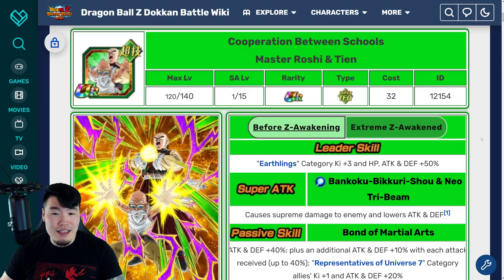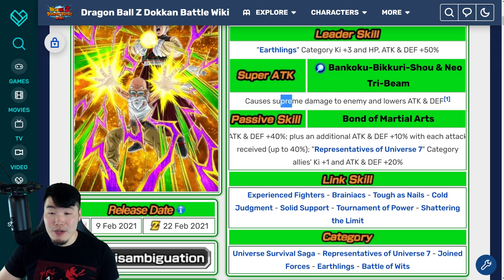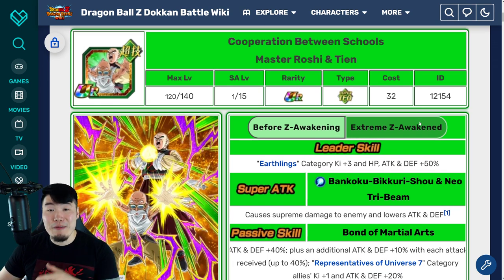Let's quickly go over their TUR details before the Extreme Z Awakening. Starting with the Tien and Roshi: Leader skill is Earthlings category Ki+3, HP, Attack and Defense plus 50%. Super attack causes supreme damage and lowers Attack and Defense. Passive is Attack and Defense plus 40%, plus an additional Attack and Defense plus 10% with each attack received up to 40%, and Universe 7 category allies Ki+1, Attack and Defense plus 20%. Once again, this is before the EZA.